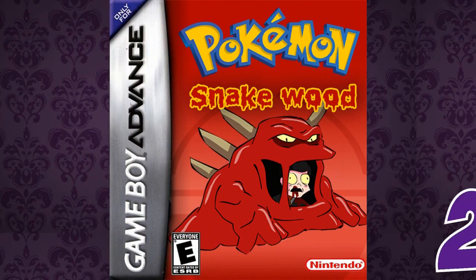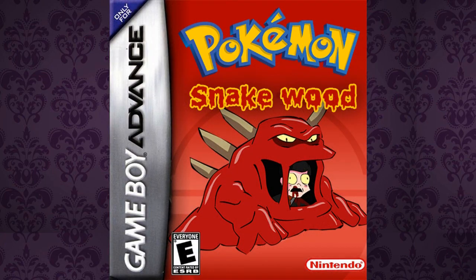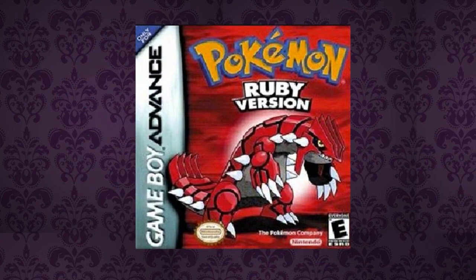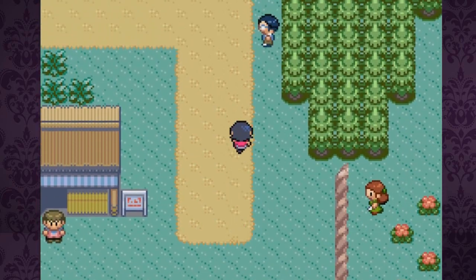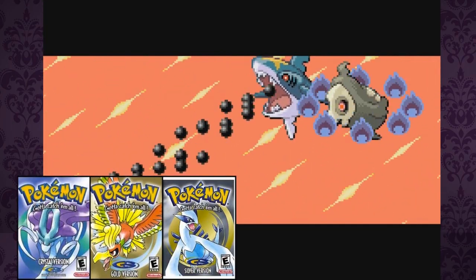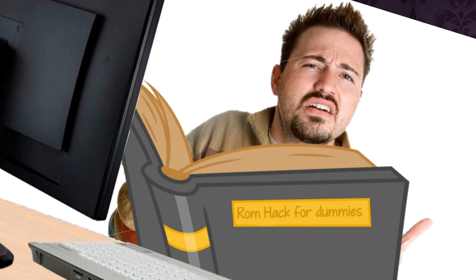Pokemon Snakewood, released in 2013 by Cutlerine. This is a ROM hack of the third generation of Pokemon, namely Pokemon Ruby, which is apparently the most popular version for ROM hacks. I find Gen 3 to be pretty weak compared to others like 2 or 5, but I don't even know the first step to ROM hacking, so I can't allow myself to be picky on that front.